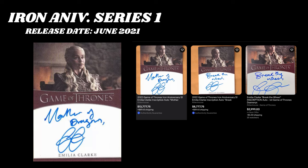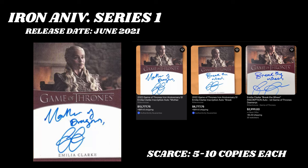She doesn't have another autograph until Iron Anniversary Series One, which is a big jump from season one and season two. In that set, she doesn't just have a standard auto — she has a set of inscription autos. Rittenhouse includes inscription autos where there are different inscriptions you could possibly pack. She has eight different inscriptions, and all of them are between five and ten copies. Very, very limited print runs for the Daenerys Targaryen inscription autos.